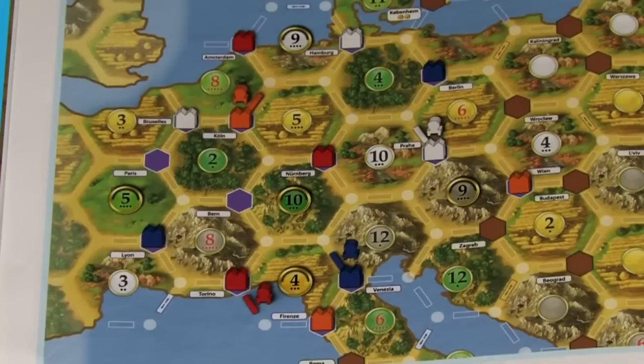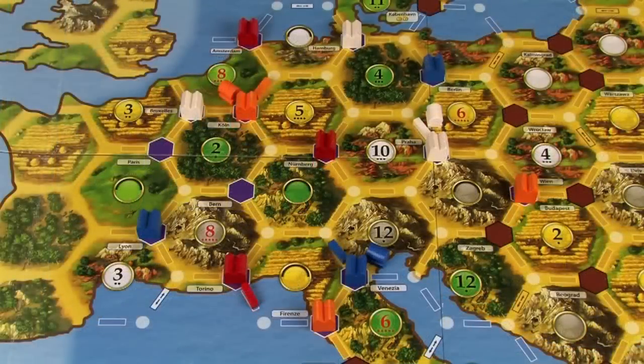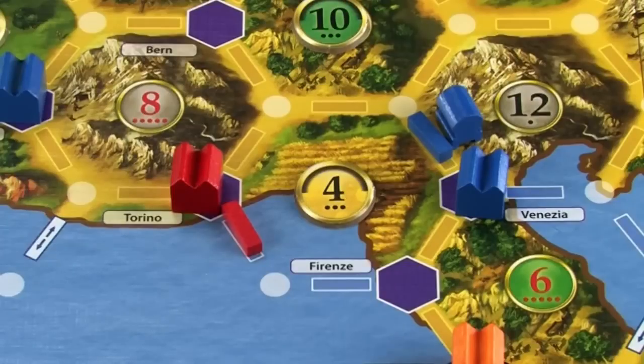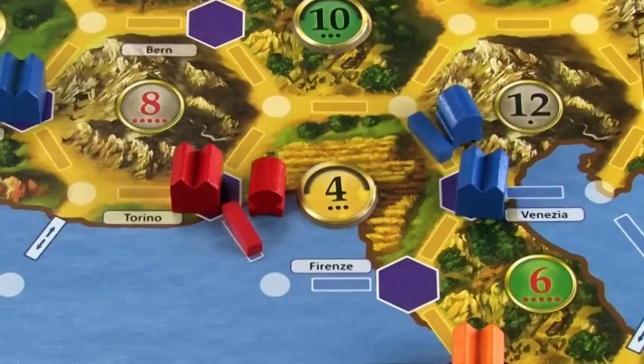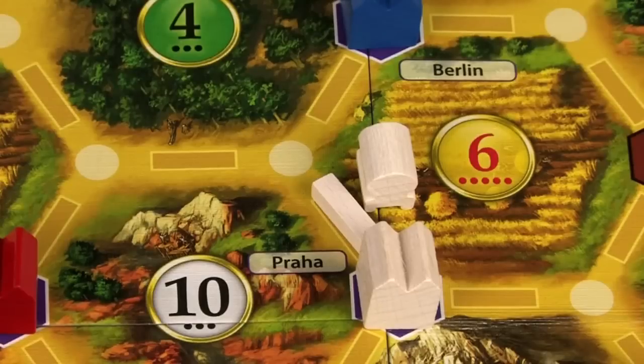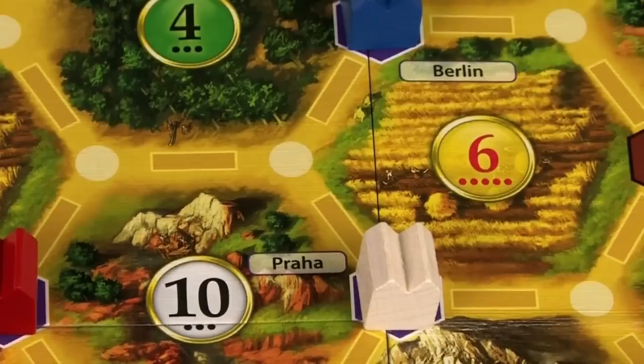Choose a color and place your starting pieces according to the recommended setup diagram in the rulebook. Each player starts with three trading posts, one trade route, and one caravan, which goes on the trade route. Each player also gets three starting resource cards as listed in the rulebook. If you have only three players, pick a color and remove their caravan and trade route, but leave their trading posts on the board.